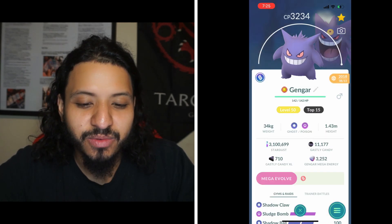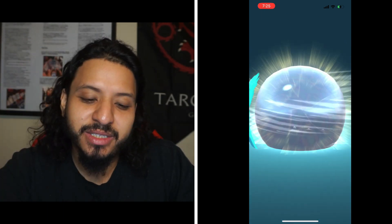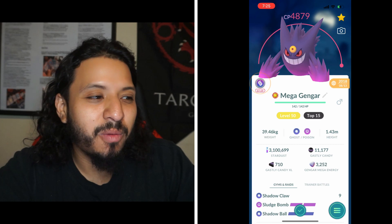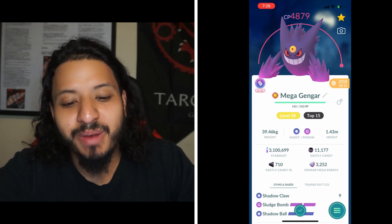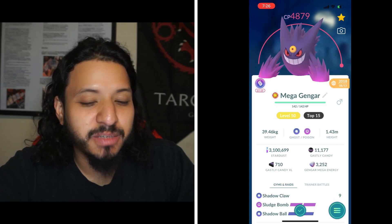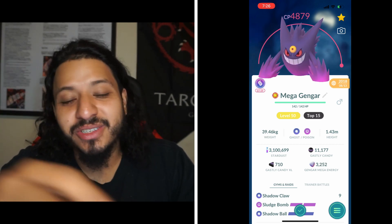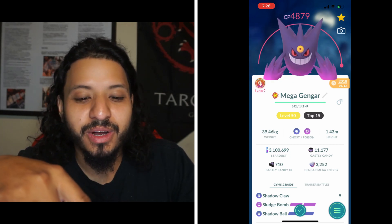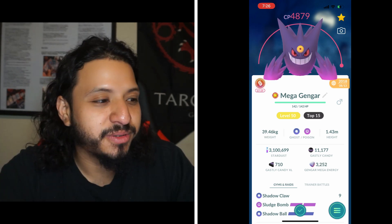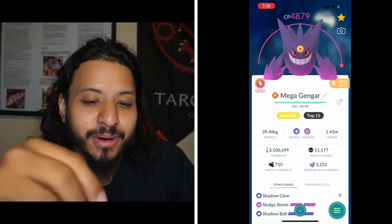Number 2 is Mega Gengar. This was a tough call between Gengar and Houndoom. The issue with Mega Gengar is that if Mewtwo has Confusion, it's going to hurt Gengar a lot since Psychic moves destroy it. But if you go up against Psycho Cut and move sets like Focus Blast, Mega Gengar triple resists Focus Blast, which is incredible. Flamethrower, Thunderbolt, and Ice Beam are all neutral. It just hits so hard — I ranked it number one overall in my raids video a year ago. The Poison typing is the liability here, which is why it sits at number two.